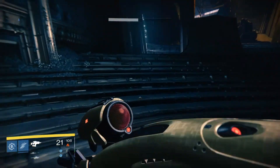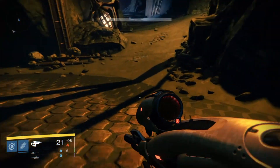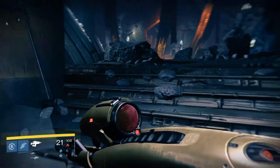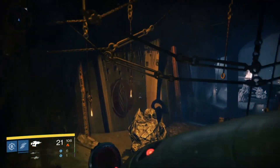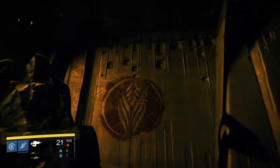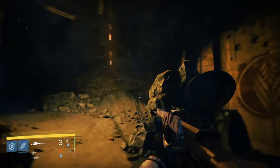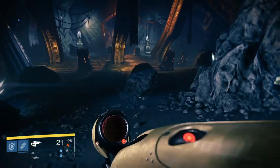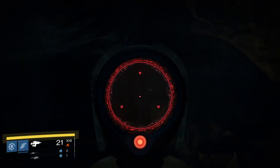I'm going to look around real quick in this area so you guys can see how it looks — still mostly the same as any other part of the moon. I want you guys to look at this symbol on the wall right there. It's like the Hive symbol. You can see it in different places in this location, and right here too on this flag or something.